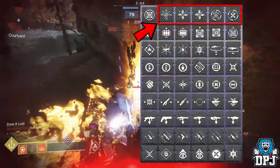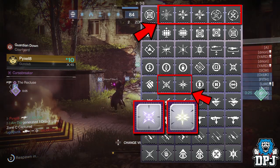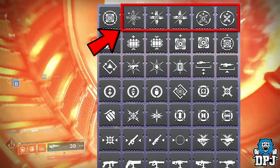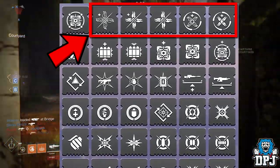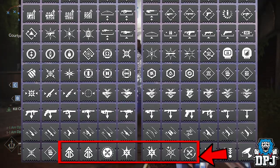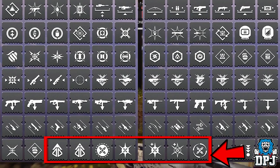These next mods for some reason scream Transcendent Blessing and Riven's Curse at me, though those are still in the game. I have a feeling these mods might have something to do with the new Black Garden raid, the Garden of Salvation, or they could be tied to the moon and what we'll come to experience and unlock there. The five on the right share the same design theme and just scream moon at me — something about this design reminds me of Croota, Eris Morn, the moon.